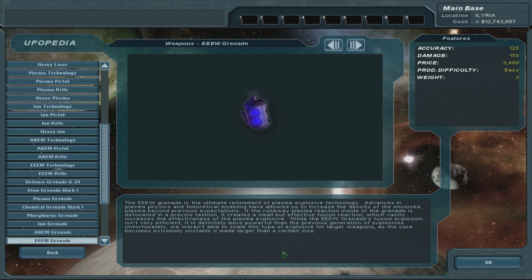EW grenade has been completed. The EW grenade is the ultimate refinement of plasma explosive technology. Advances in plasma physics and theoretical modelling have allowed us to increase the density of the enclosed plasma beyond previous expectations. If the runaway plasma reaction inside the grenade is detonated in a precise fashion, it creates a small but effective fusion reaction - and explodes the entire world! Oh, no it doesn't.